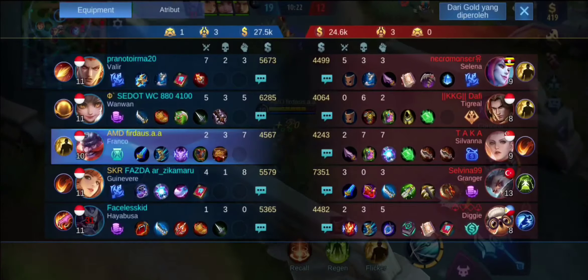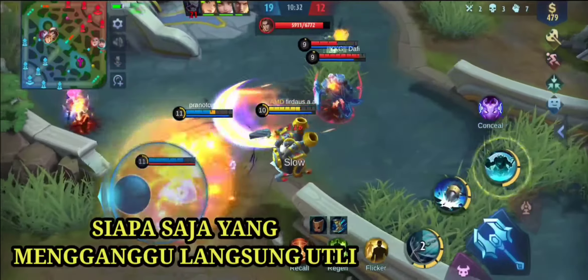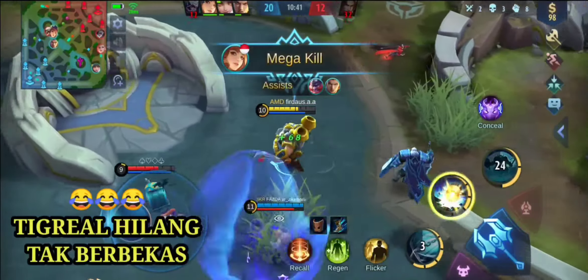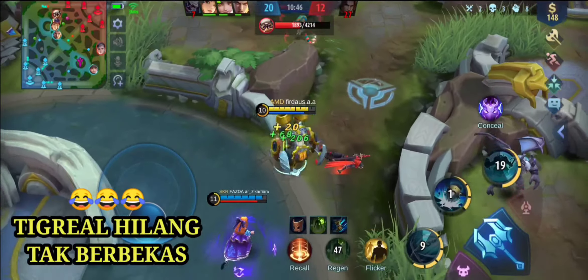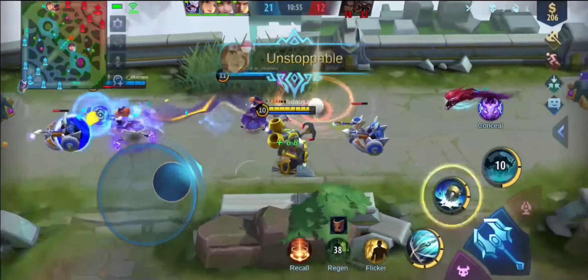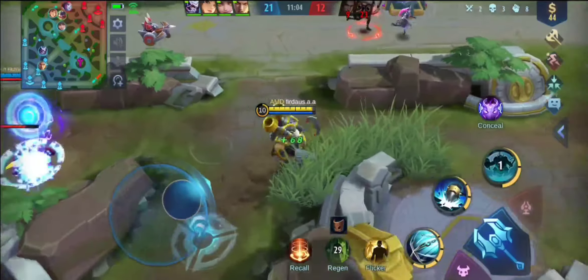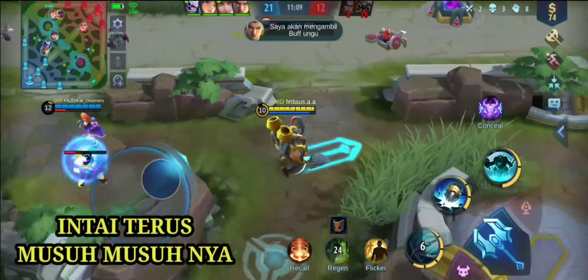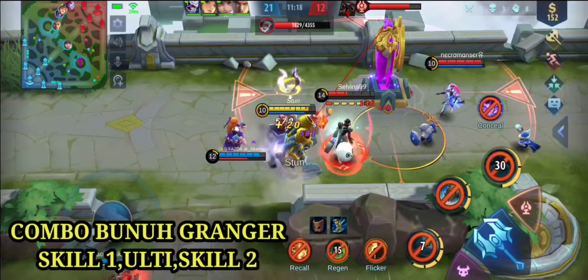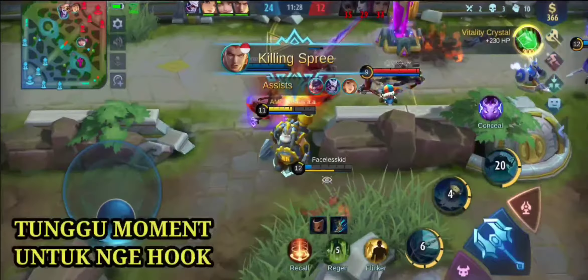Gameplay saya selalu open map, selalu ganggu musuh. Padahal Tigreal itu tanker yang sangat tebal, tetapi dia ketakutan — saking gugupnya dia menggunakan ulti tanpa ada yang terkena musuhnya. Setebal apapun tankernya, bila dia mengganggu saya akan lock tankernya. Intinya bermain Franco, bila ada yang mengganggu — entah itu tanker, entah itu core musuh — langsung habisin. Saya melihat dan menganalisis dari permainan Fog Mobile dan beberapa YouTuber lainnya: bila ada yang mengganggu entah tank atau core, langsung kita kunci juga bila dia mengganggu. Bila tanknya tidak mengganggu, kita fokus lock core musuh. Kita gerak saja cepat dan kita mendapatkan hook — dia purify tapi tidak mempan.